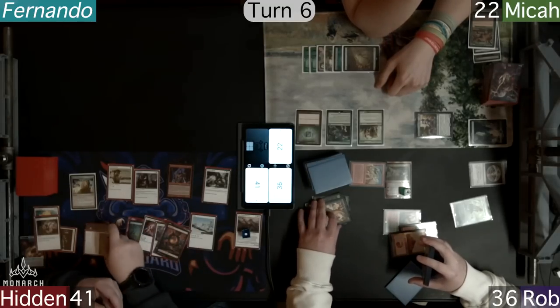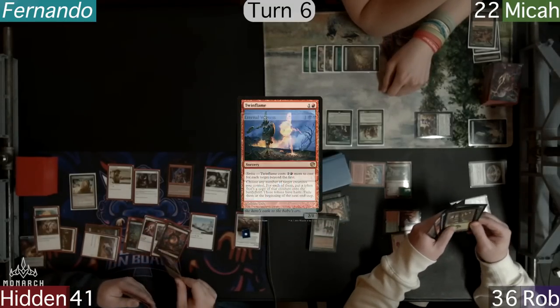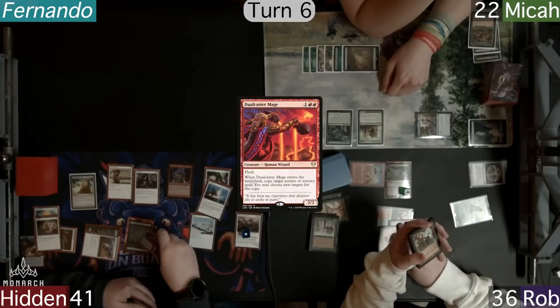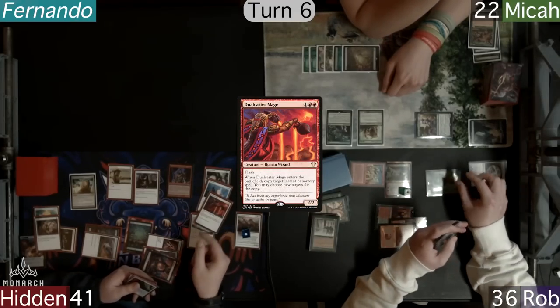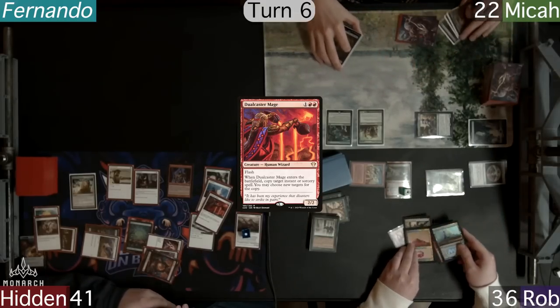Hidden isn't actually that worried about his Dino being dead, as he casts a Twin Flame targeting his Eternal Witness. He holds priority and casts a Dual Caster Mage to copy the spell, letting him get a new Dual Caster Mage, which gives him infinite hasty creatures, winning him the game.